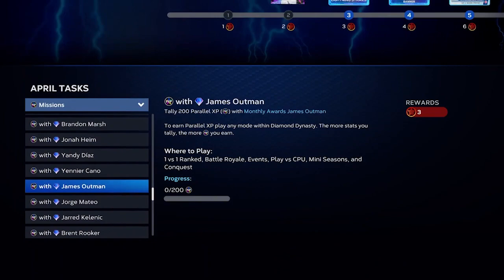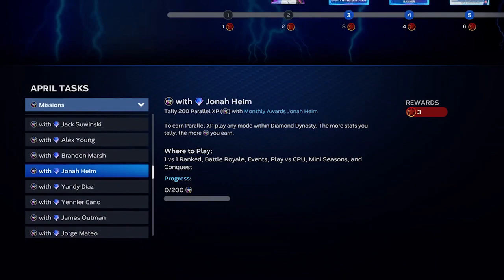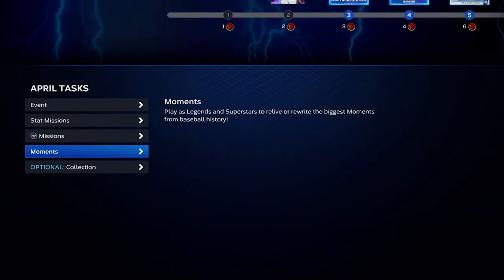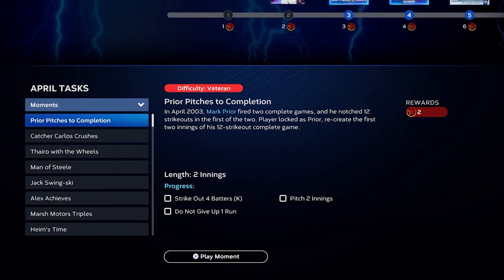You also have PXP missions, which are based on putting April Monthly Award players in your lineup — Prior and Santana are included here too. For most of these you get three program stars; the higher overall players give you five. There's also a bigger mission where getting 5,000 PXP with all monthly award players earns you another 20 program stars, giving you 79 stars total from the PXP mission section.